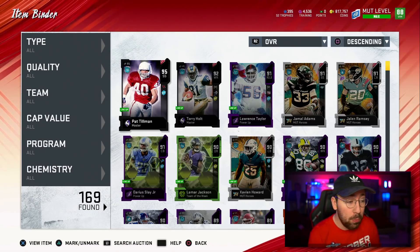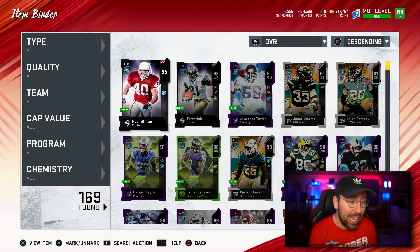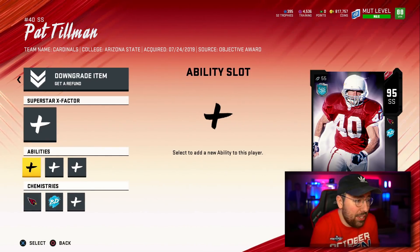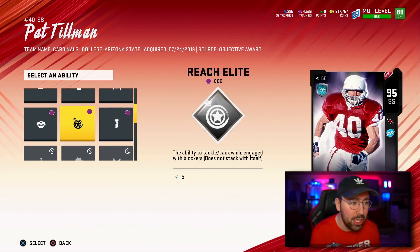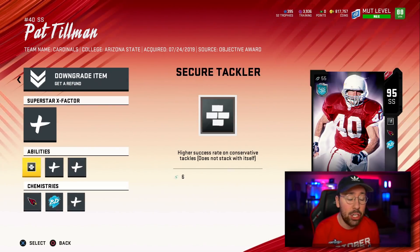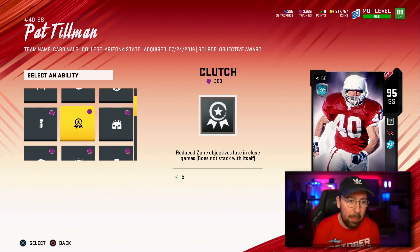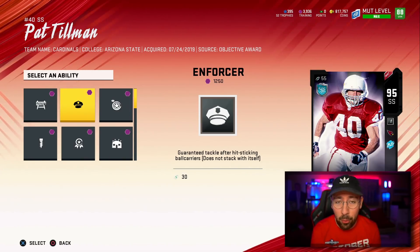The first person we're going to upgrade is Pat Tillman. I've finished his upgrades and his stats are disgusting, but when I add abilities this card is going to become a freak of nature. The first ability is Secure Tackler — 600 training. We're going to make sure Pat Tillman is one of our X-Factor players.